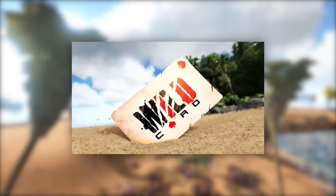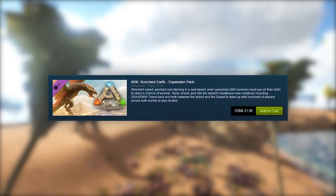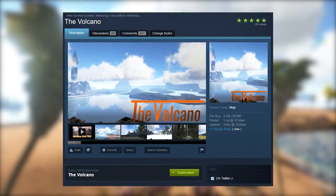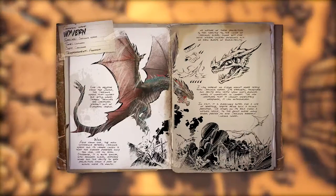Are you angry at Studio Wildcard for making its Scorched Earth DLC cost just as much as the original game? Well, don't worry, because this map has an amazing desert, and you can also tame wyverns here.